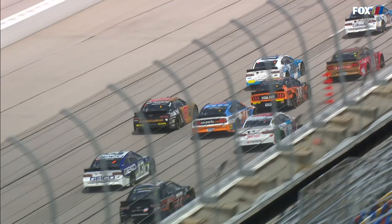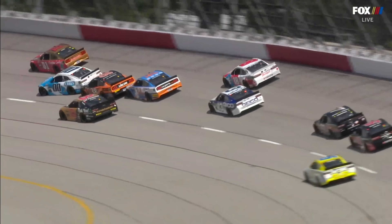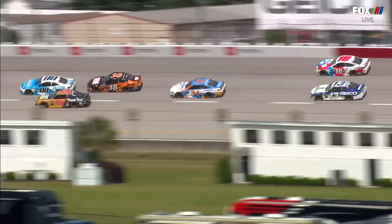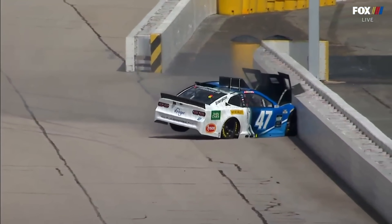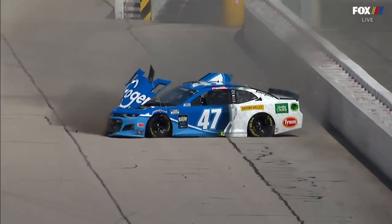Stenhouse started 23rd. You can see here already three wide — Kyle Busch on the outside, all the way down on the apron. The double zero gets some contact from John Hunter Nemechek. You can see Reddick still on the bottom. Stenhouse, almost four wide at the very bottom, makes contact and sends him directly into that inside wall and into that SAFER barrier.